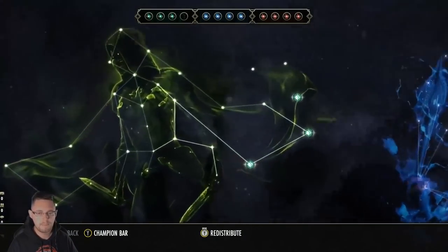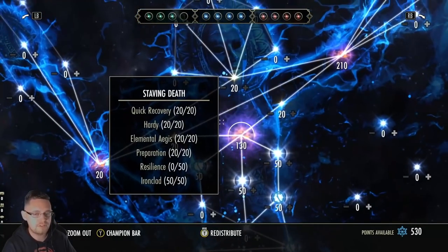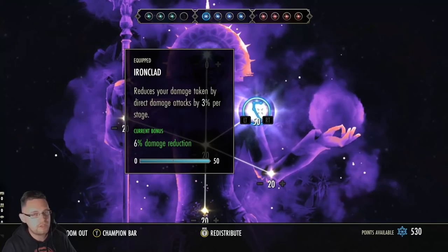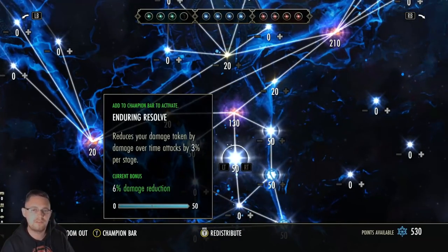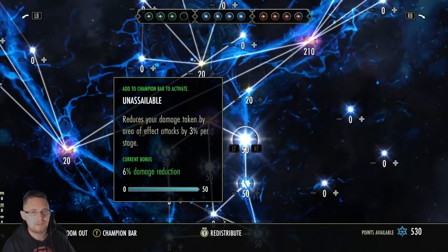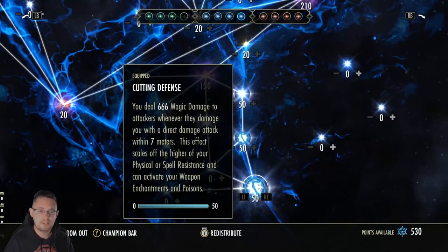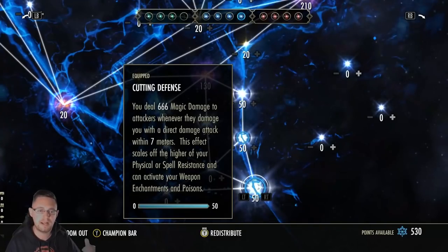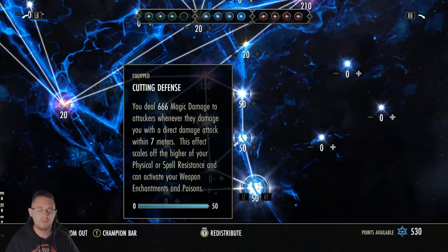For champion points while main tanking, on the green tree the useful ones are Rationer, Liquid Efficiency, and Steed's Blessing. On the blue CP, you want all the damage mitigation ones. Ironclad and Jewelist Rebuff are always good. Enduring Resolve reduces damage taken from DoTs - only use this if you're going to take dot attacks, otherwise use Bulwark. Unassailable reduces AoE damage taken - only use in trials with big AoE attacks, otherwise use Bulwark. Cutting Defense is a good option because it will proc your weapon enchants while holding block on your front bar, getting resources back on cooldown.